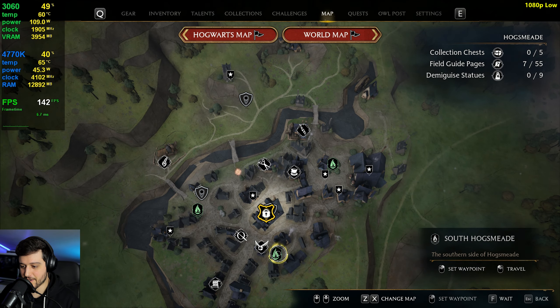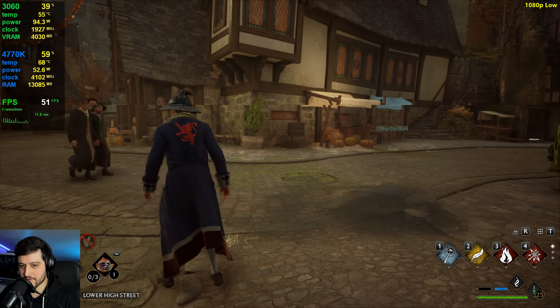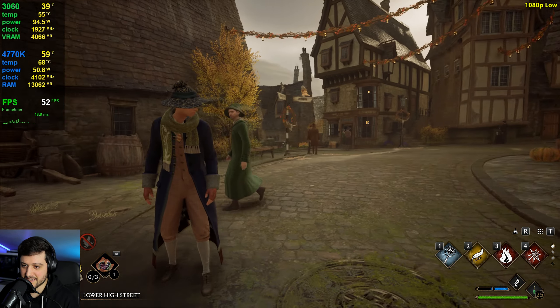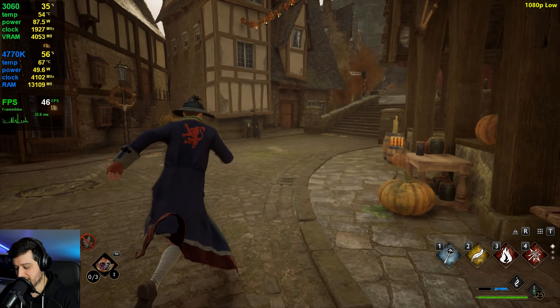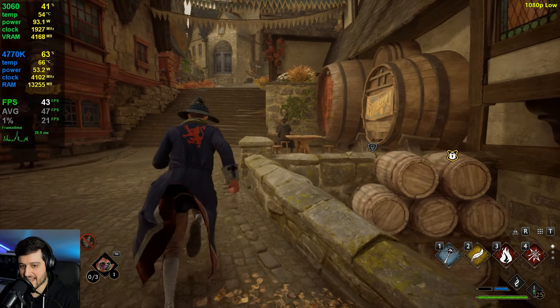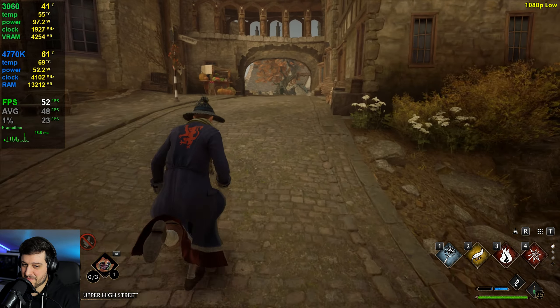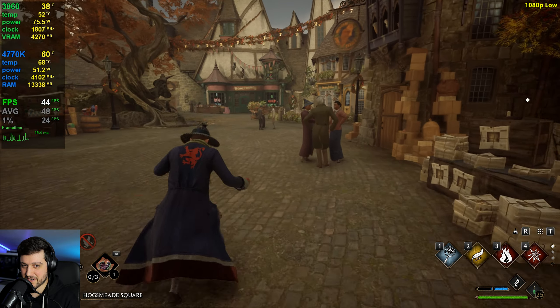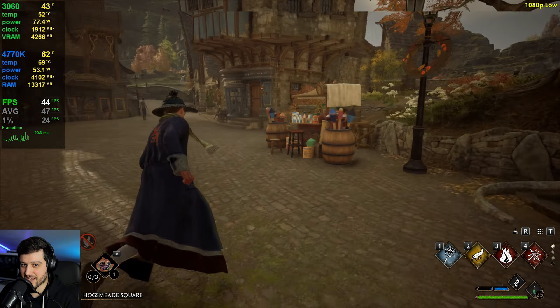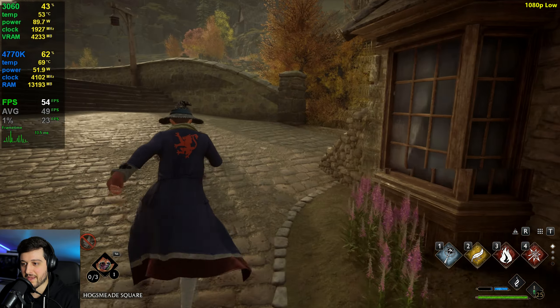Now let's go to Hogsmeade — one of the most CPU intensive areas in the entire game. Here we go. We're in the 50s, but we're standing still, and whenever you're standing still things are less intensive. As I started to move, you can see that frame time going to hell. That is pretty terrible, actually. I do not like this experience anymore. Look at that GPU utilization as well — 30 to 40% usage there. So again, a fully CPU bound scenario.